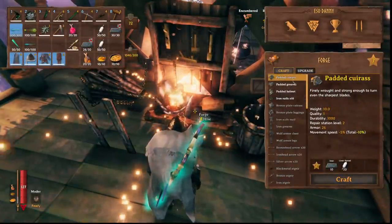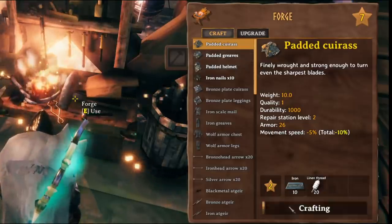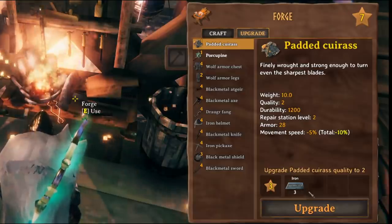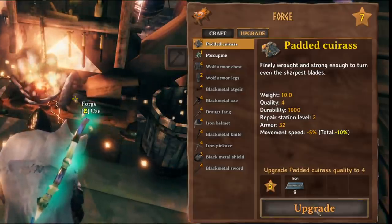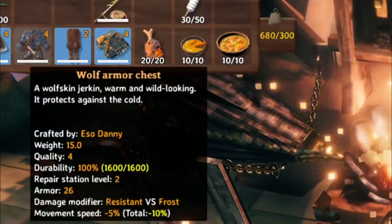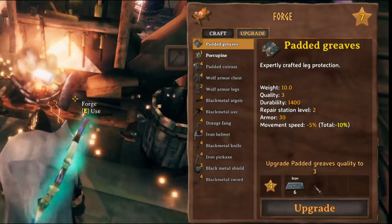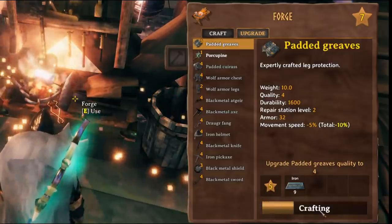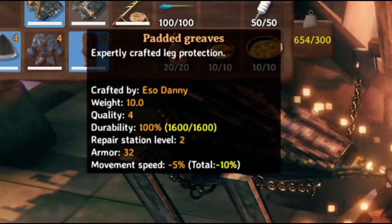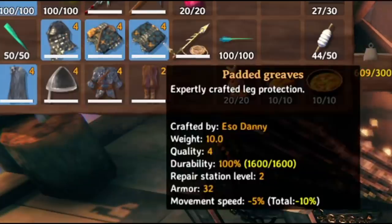Now let's forge the padded cuirass, padded greaves, and padded helmet. The padded cuirass only requires 10 iron and 20 linen threads, giving 26 armor at base — like level 4 iron armor — and upgrades to 32 armor at level 4 for just a few more iron. The padded greaves start at 26 armor and also fully upgrade to 32 armor at level 4. The padded helmet starts at 26 armor. In total, the full padded armor set gives 96 armor.